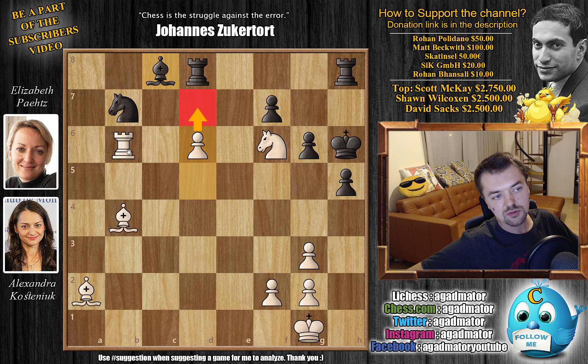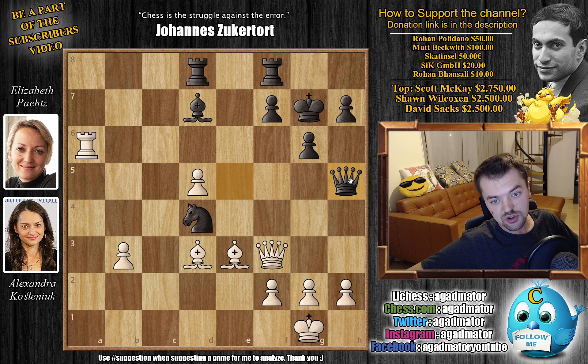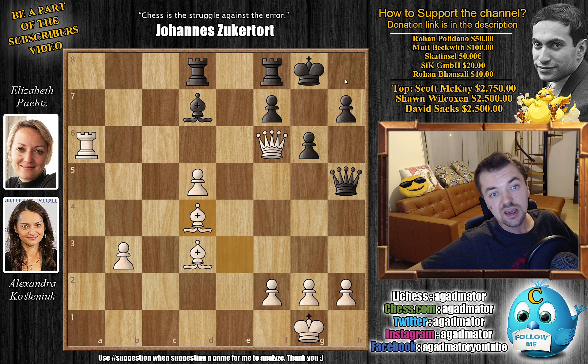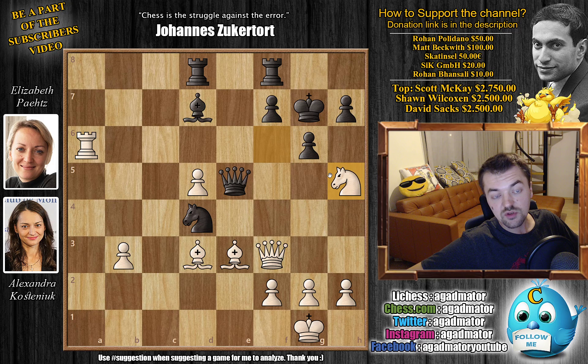Knight to h5 check is really interesting. If queen captures, it's just queen to f6 check and black is lost — king g8, bishop captures on d4, and there's no way to prevent either queen g7 mate or queen to h8 mate. There is a way, but you have to give up the queen with queen d1 check, bishop f1, and queen captures — but playing that position would be pointless.